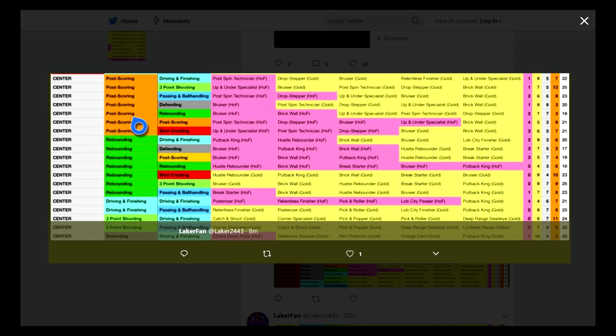Post scoring and rebounding isn't any different, so the only way to have hustle rebounder, as I can see it, is to do rebounding and rebounding. Now, rebounding with driving and finishing — this might be the wave right here. You get put back king, hustle rebounder, posterizer, lob city finisher, brick wall, bruiser. The most badges you can have is post scoring with three-point shooting. Rebounding and rebounding actually has the least at 18 total badges.